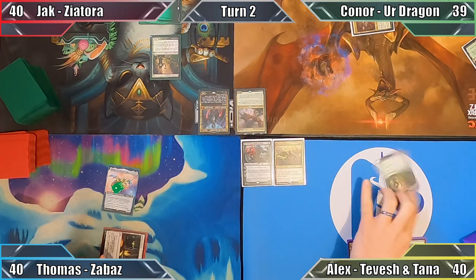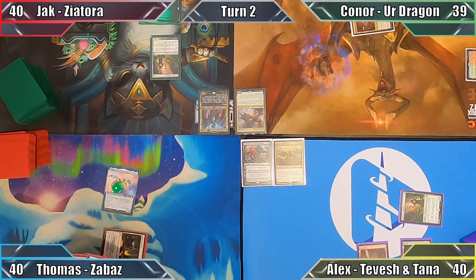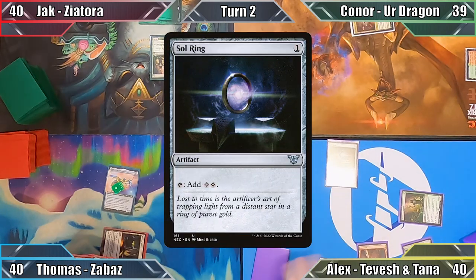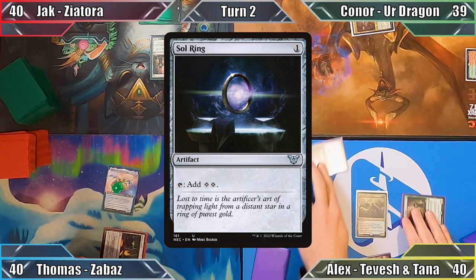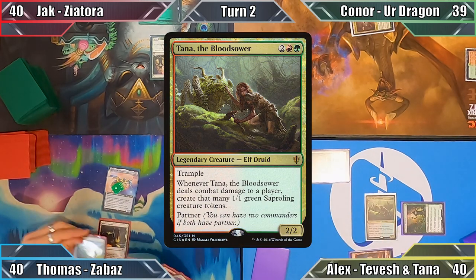I play a Mountain and exile the fetch land in Connor's graveyard to generate a Green mana. I use this to cast Sol Ring, then tap along with both my lands to cast one of my commanders, Tana the Bloodsower. Pleased to have her out so early, I pass the turn.